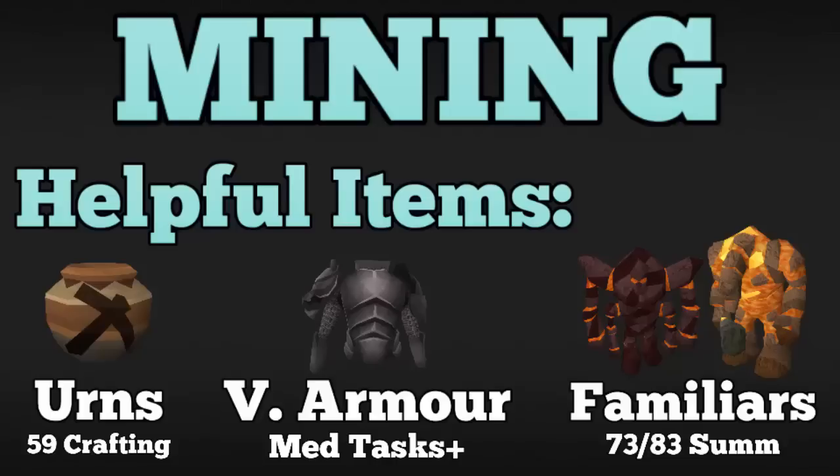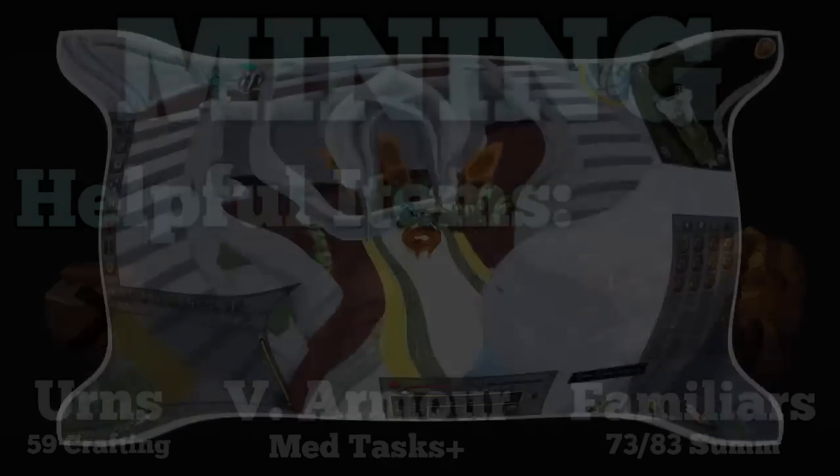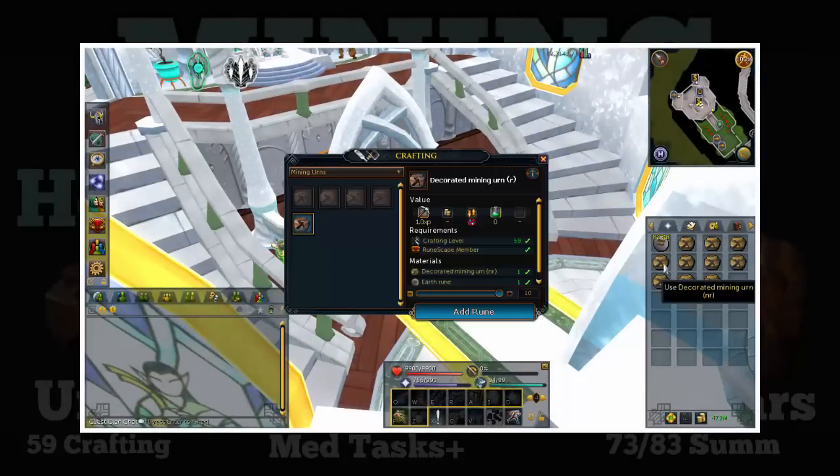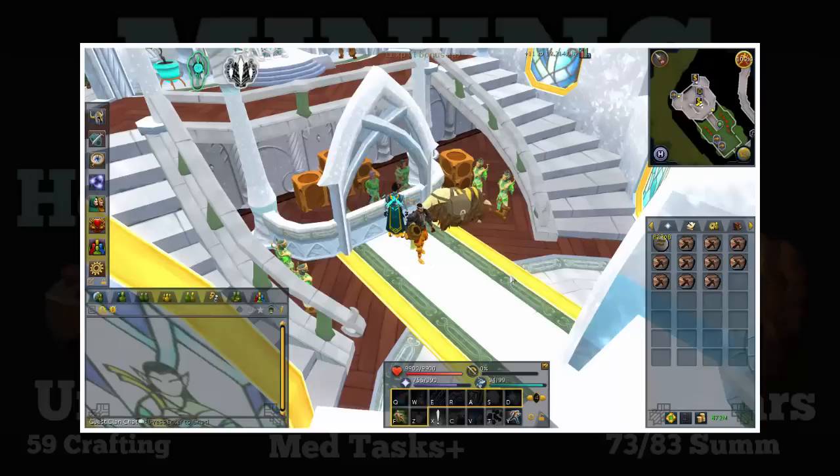Before we get into the skilling itself, I wanted to show you a few helpful items. First is mining urns — the best mining urns you can make at level 59 crafting, though lower tier urns require lower levels. They fill up as you mine rocks that give ores, and once full you teleport them away for extra XP. You just buy them off the GE and add the required rune — in this case earth runes.